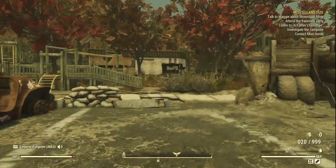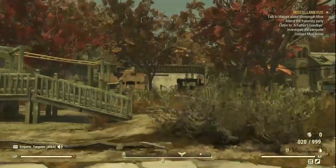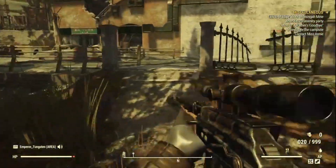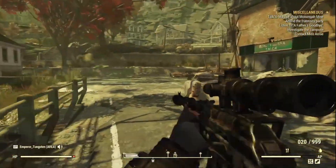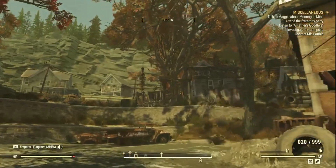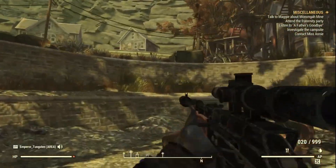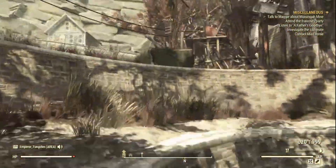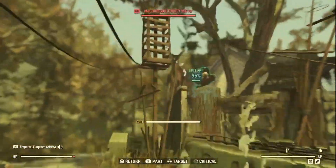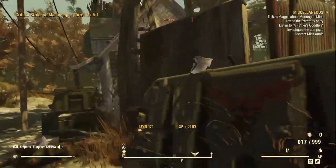I'm not too sure if the targeting cards contain circuitry, though I think they do. Now we've taken those three out, we're gonna head towards this white building in front of us, then head to the left of it. There's a treehouse you should be able to see — there's a turret up there — and we're gonna head up and take out another three turrets.